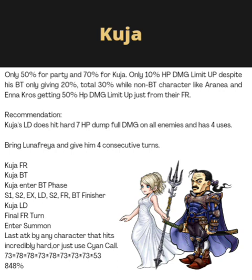Even though he has a BT, unlike other characters who get 50% like Anna Cross or Aranya — they do not have a BT — but even with Kuja's BT it's just a total of 30% HP damage limit up. To me that is really lackluster. Might as well they don't even add that 10% and instead give him an additional 10% HP damage bonus — that would probably be better.